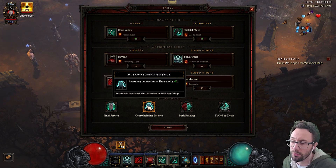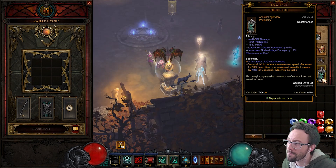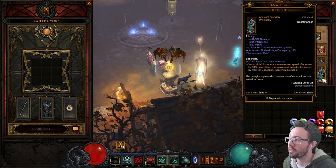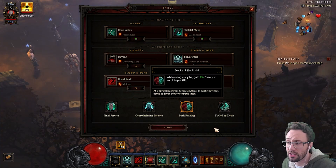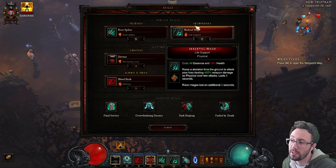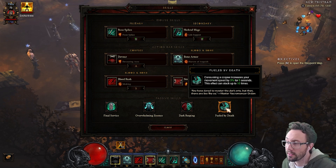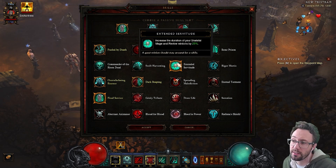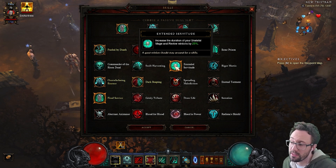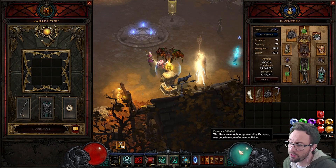Passives: Overwhelming Essence — more essence is more damage. You can also pick up max essence as a secondary on your scythe or on the Stone of Jordan. Dark Reaping gives us more essence so we can always pump out mages — they do cost health but Dark Reaping tops us up. Fueled by Death gives move speed when we consume corpses, keeps us zippy. Final Service probably isn't needed since the follower has Cheat Death, so Extended Servitude could be a good shout to make mages last longer.